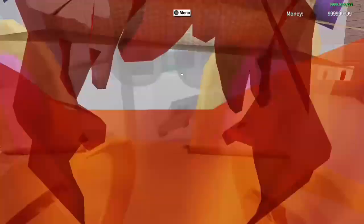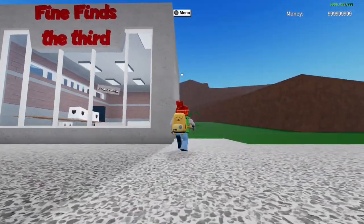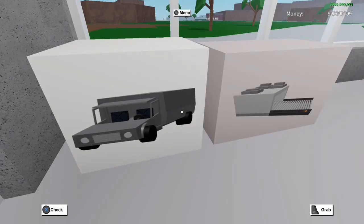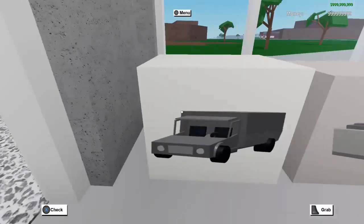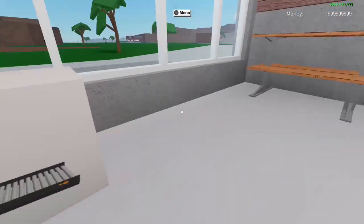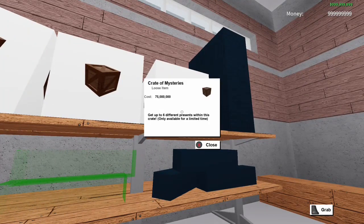We have a new shop over here - let's see the name. 'Finds the Third' - interesting. Very interesting. Box truck - that is a must, this is a must in lumber tycoon. You know there are glitches that make your truck look like a box, but not as good as this obviously. Portable wood depot - okay, so you can sell your wood there, that would be really helpful. There's also a crate of mysteries with up to six different presents, only available for a limited time.